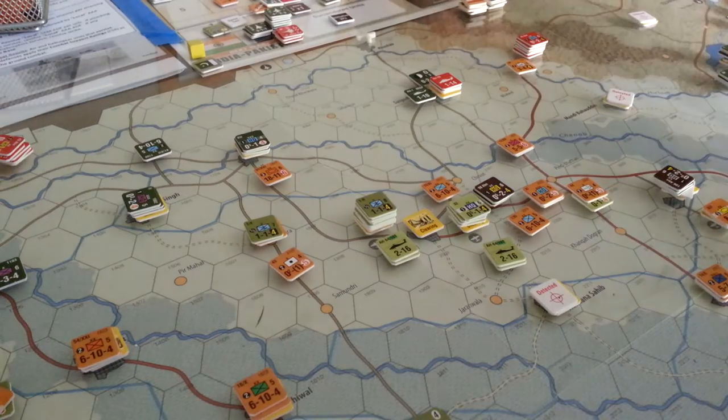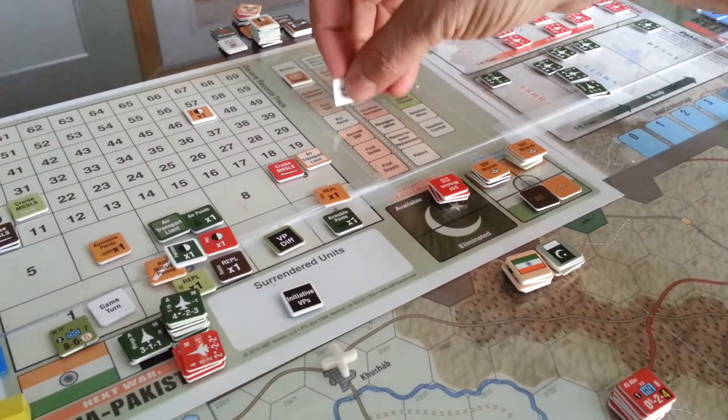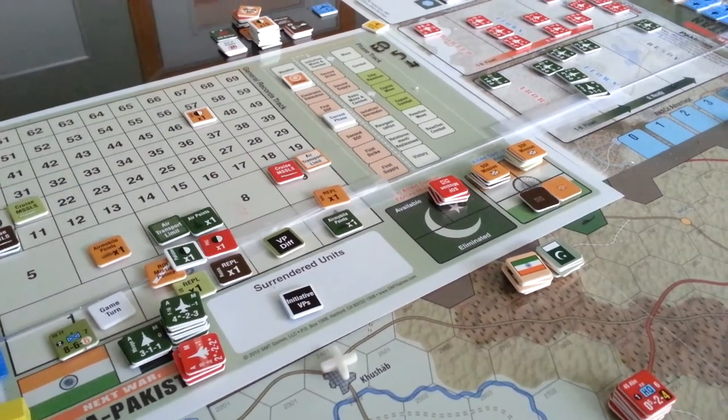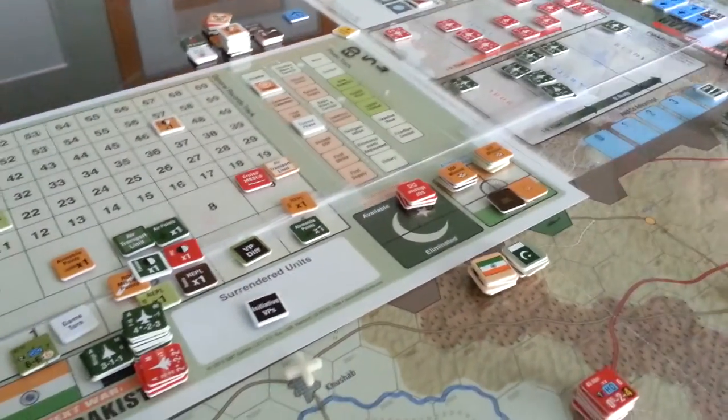That's the end of the Special Forces phase. We're going to grab the turn marker and move it down to Air/Naval. This is where strikes happen — both sides get to allocate strikes. I just do all of one side, then all of the other. In the top right-hand corner you can see there are no red units, which means there are going to be no intercepts and no escorts occurring for the non-allied side this turn.